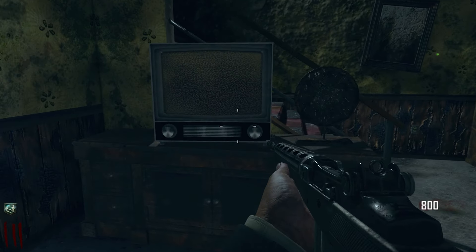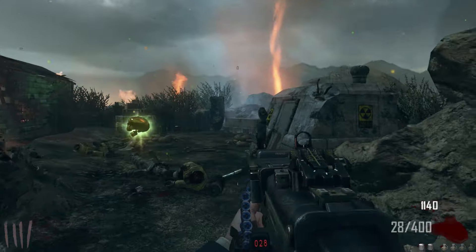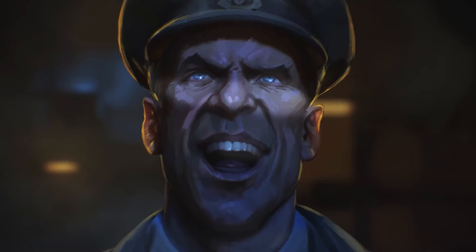As the agents fight to survive, they hear odd conversations through the electronics around the map. They also hear the voice of a little girl as they pick up odd power-ups dropped by the zombies. These are the voices of Samantha Maxis and Edward Richtofen.